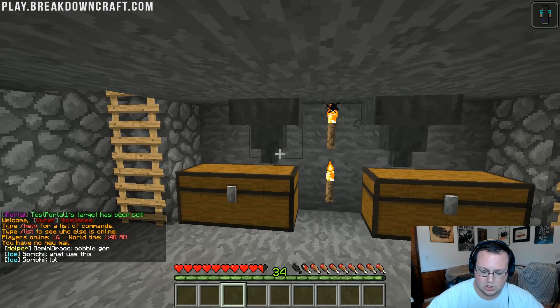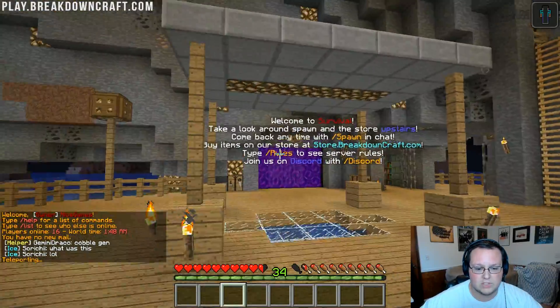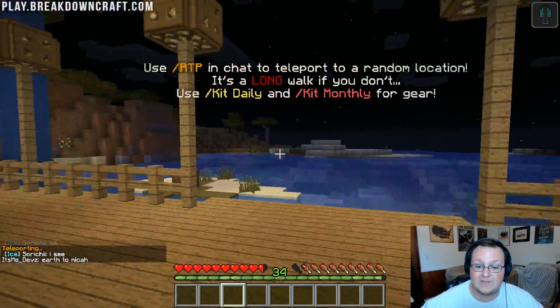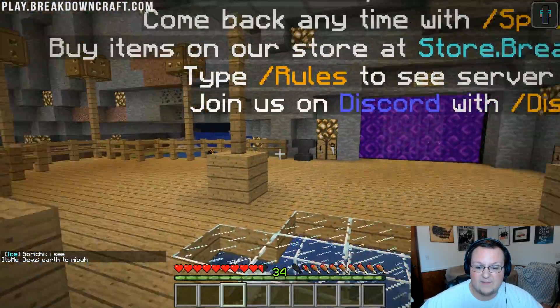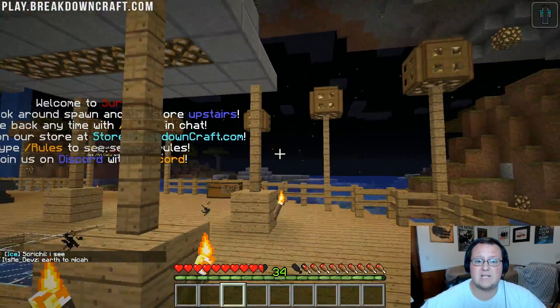We land in a sugarcane farm. Do slash spawn here and you can see this is our survival world spawn — looking pretty spiffy. That's how you can set that up and get it rocking and rolling. Enjoy your new portal — it's pretty simple stuff.